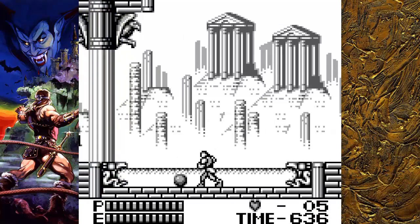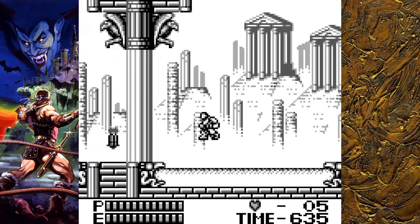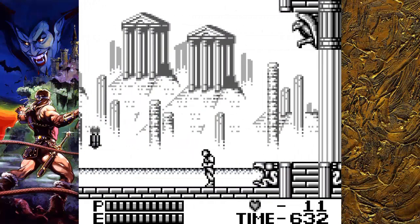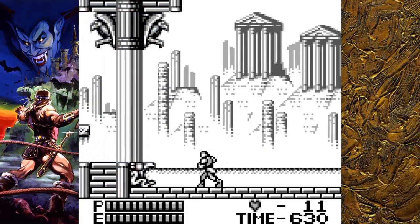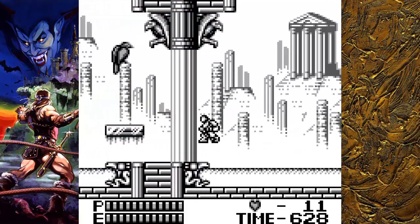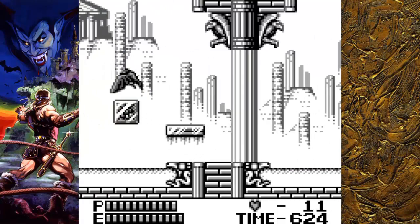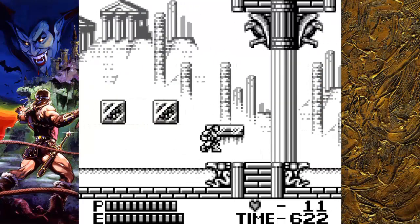Same buttons as always compared to the previous game. You do upgrade your whip, and this time at least when you get hit once you don't lose your upgrade — so that's a positive. Need to attack that bird or get hit by the bird. There we go.